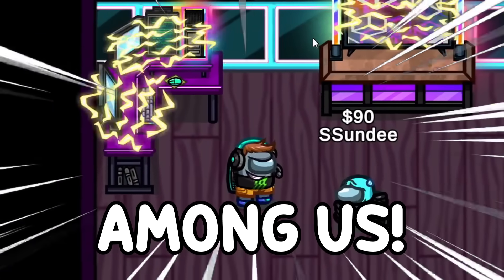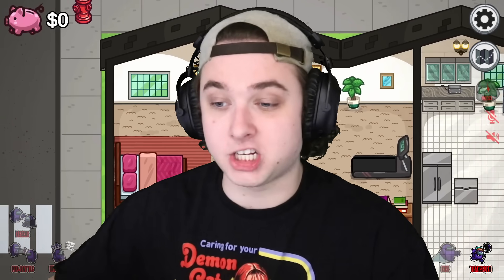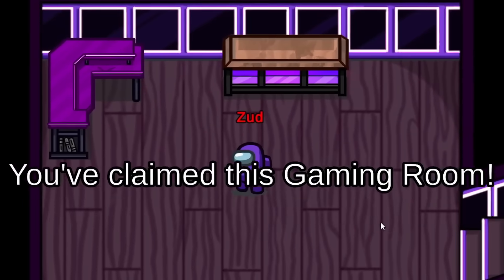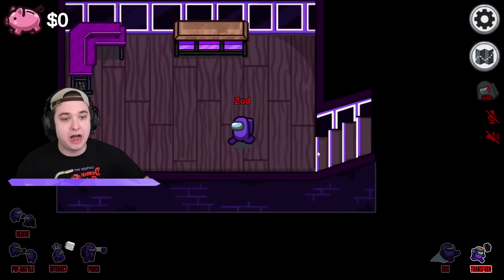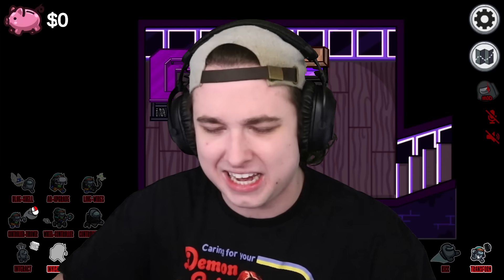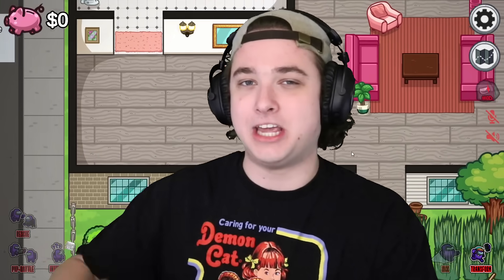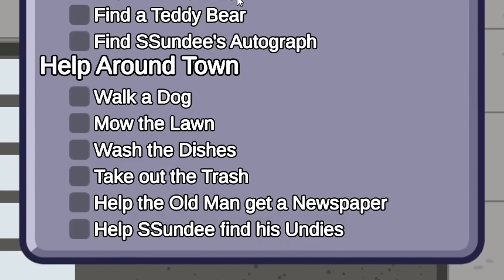Today we're playing the secret gaming room mod in Among Us. I am the imposter. Every player has to claim a secret gaming room, and I'll be claiming this trap door right here. Here is my secret gaming room — there's not much in here yet, but we're gonna be filling it up with cool stuff. I have a bunch of abilities at the bottom left I'll slowly unlock throughout the video. We have a bunch of quests to do: upgrade the gaming room and help around the town.